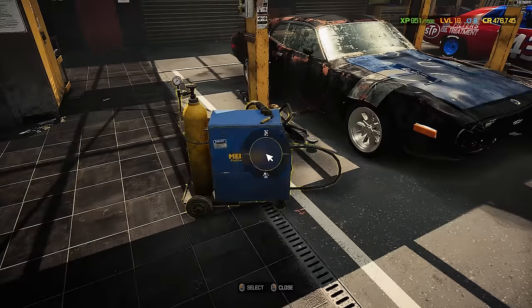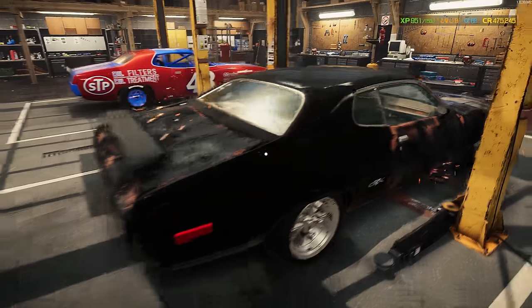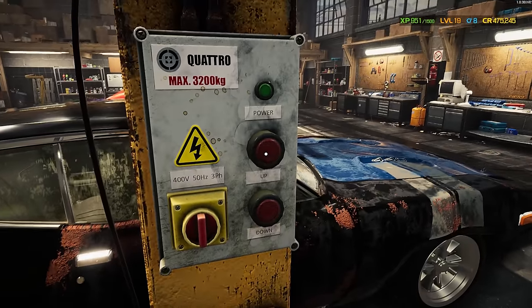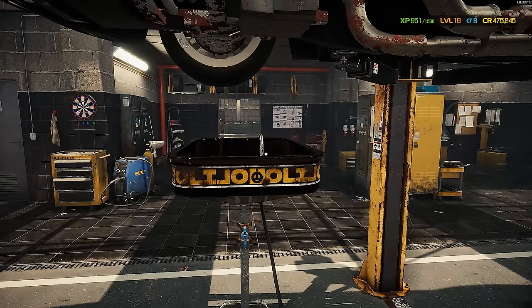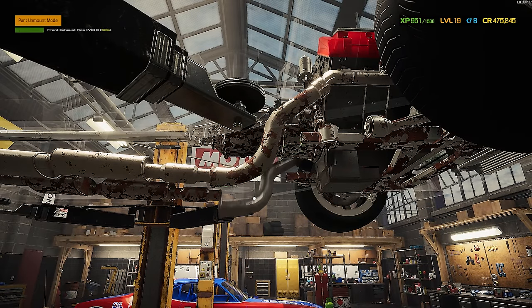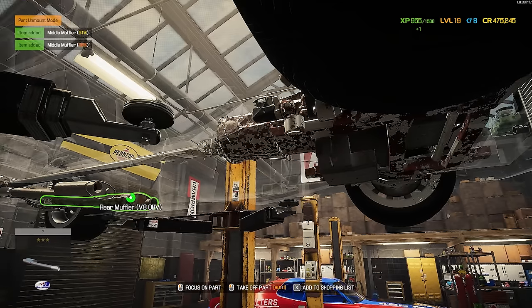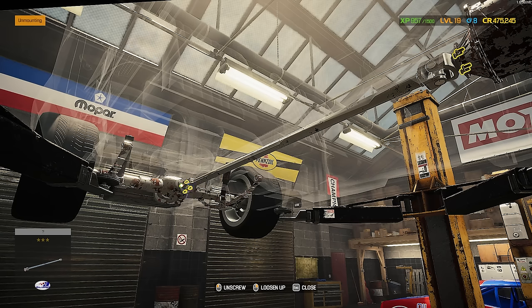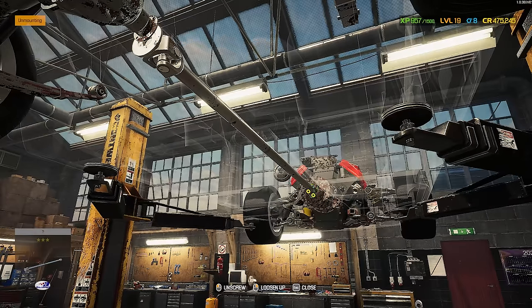Let's get the welder to this thing and try to get as much of the body straightened out as we can. Things are already starting to look up. Let's start by pulling this engine — get the car up on the lift, drain the oil. That oil is pretty dark but not the worst I've seen. We're going to get rid of it anyway. Let's start pulling off the exhaust to get better access to the drivetrain and pull this engine out.